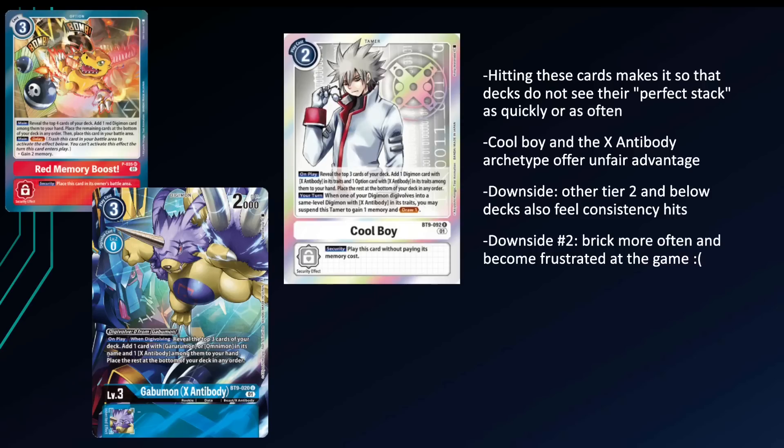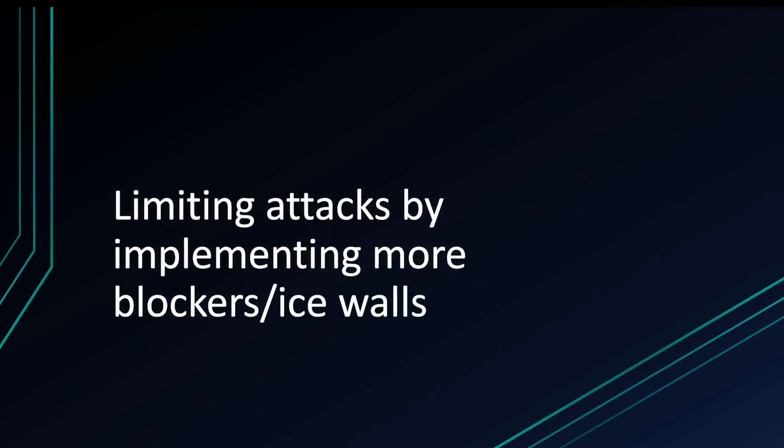That's one of the reasons why X antibody decks have been so prominent since they were released in BT9. The downside to hitting consistency cards is that other tier two and below decks also feel consistency hits — wargraymon X, alpha mon, rise graymon — these less commonly played decks would also take hits. Of course, the number two downside is you brick more often and become frustrated, especially because there is no mulligan in the game. Bandai has made it pretty clear they're not going to add one anytime soon, so hitting those consistency cards would effectively revert you back to BT5 and below where there were no memory boosts or cool boys.